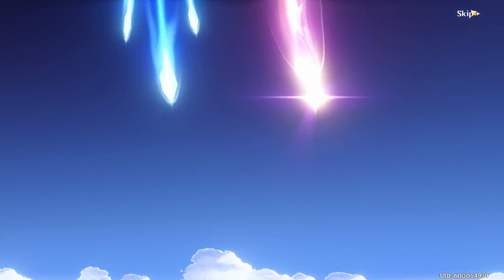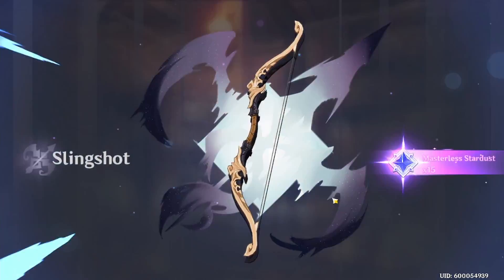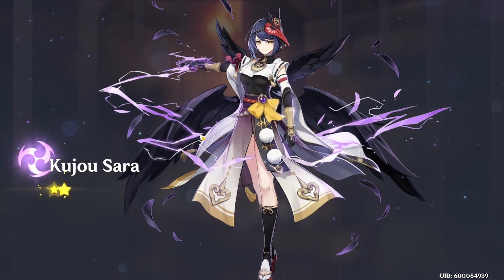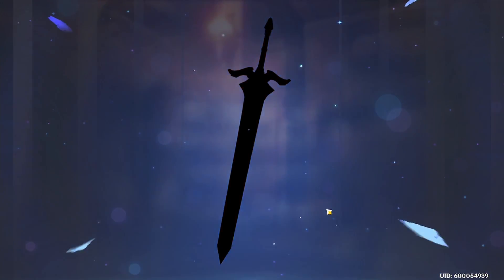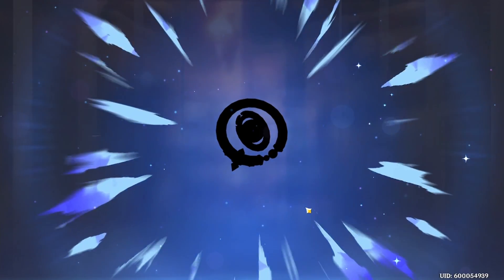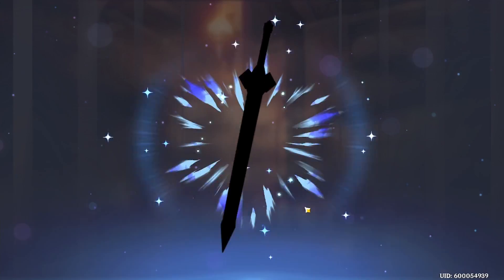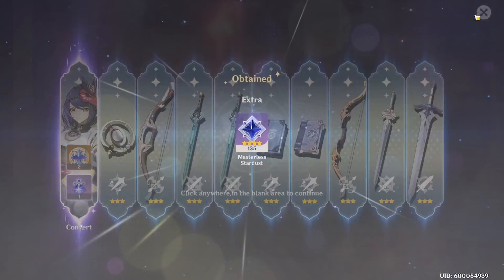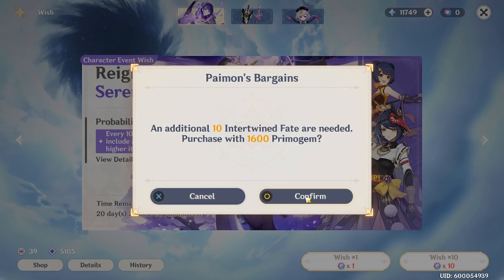Like I said, I'm actually very happy about getting a Keqing constellation because she's one of my other favorite characters. That's just more damage for Keqing. The pity resets to 10 now. And there's C2 Sara! Dude, I'm actually really happy even though I'm waiting for Raiden Shogun and didn't win the 50/50. This is 20.